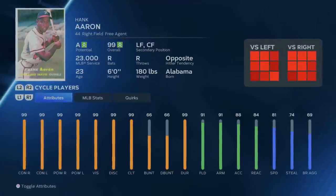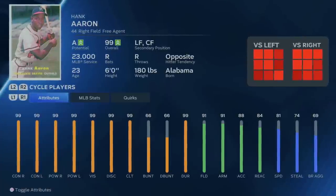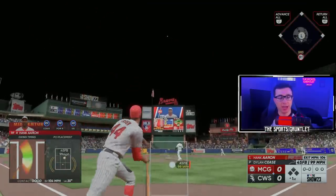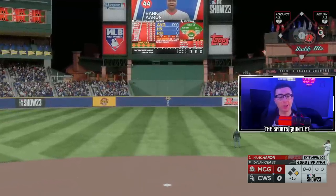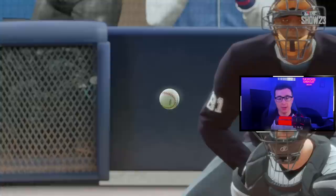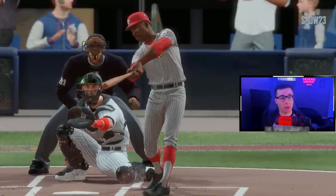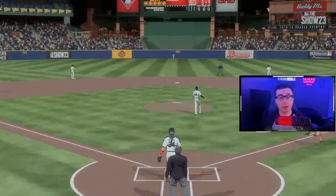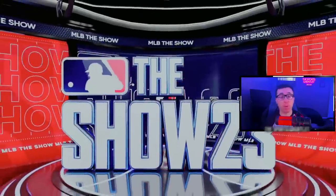For the 1960s, it's Hammerin' Hank Aaron — maybe the best hitter in this game, with 99 everything across the board. Also amazing in the field and has really good speed too. This PCI has the size of the whole screen and I'm still missing the baseball, but Hank Aaron just muscled that one out of here. They're going to look up and kiss that one goodbye. That is a zero mile per hour fastball on the slow-mo. Dead center field — you can't hit it straighter than Hank Aaron. That is a perfect, straight 400-something foot shot.